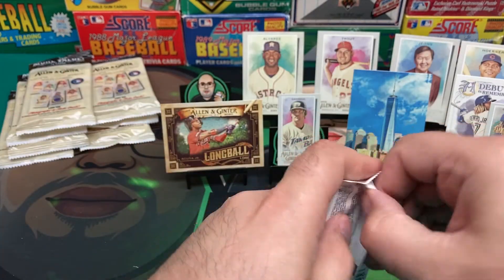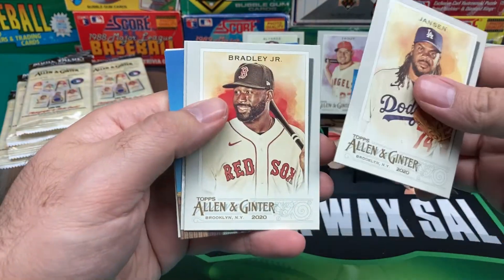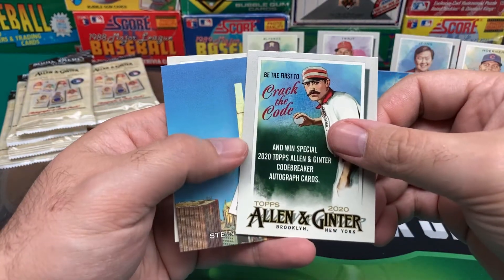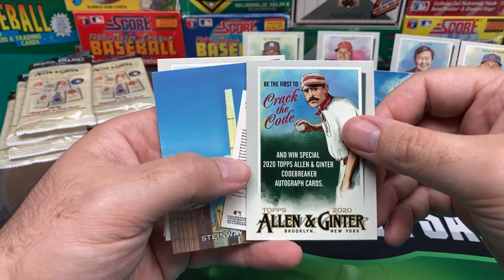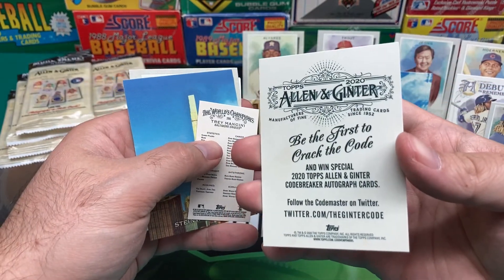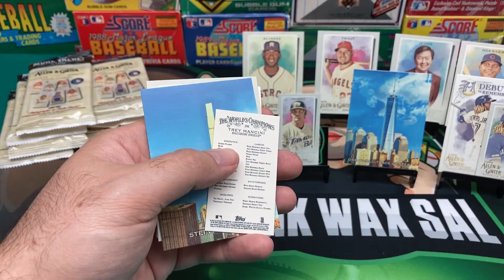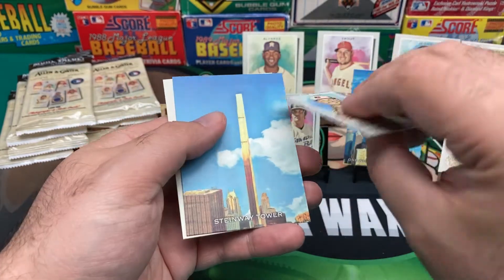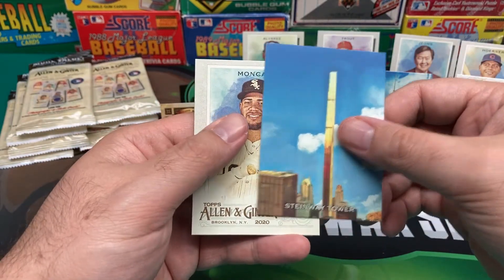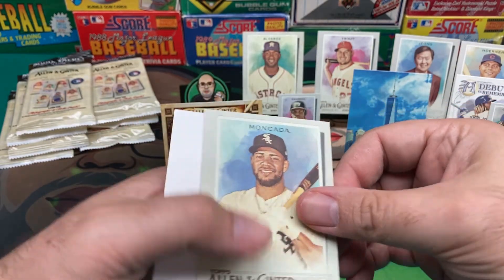Our last gravity pack before we move on to the value packs. We got Jansen, Bradley Jr. What is this? Be the first to crack the code and win special 2020 Topps Allen & Ginter Codebreaker Autograph Cards — on Twitter. Interesting. We got a Mini of Mancini, Steinway Tower, and then a Moncada. And a security thing on the back.